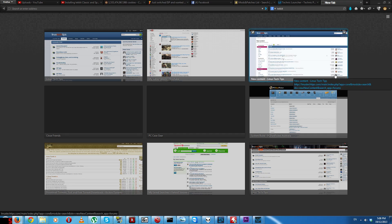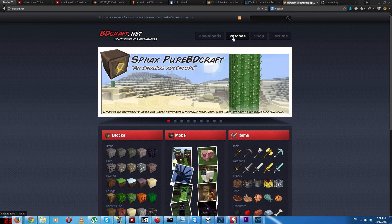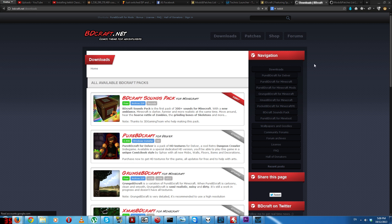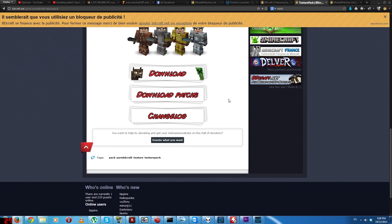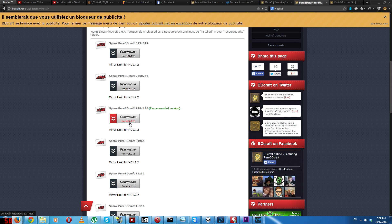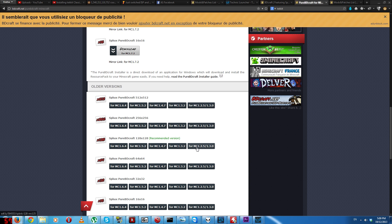The next thing you want to do is download the texture pack — just type in this pack. Their website has changed a fair bit, so I don't know if links on my old video even work. Open up the downloads and patches. On the downloads, go down to the right and click 'Pure BDCraft' for Minecraft. You don't want the one for 1.7.2 — at the current time, the Tekkit Classic pack is still on the 1.2.5 / 1.3.2 version of Minecraft, so you have to go down.